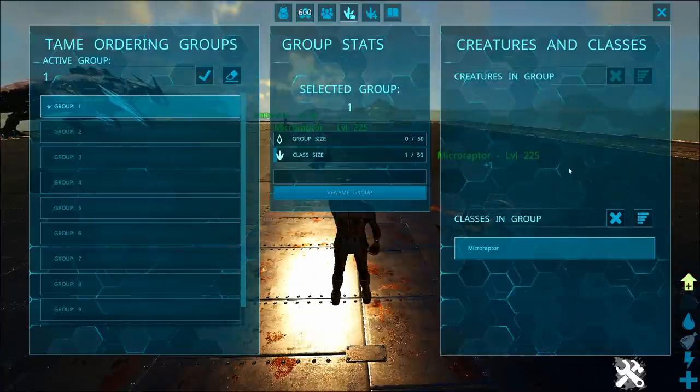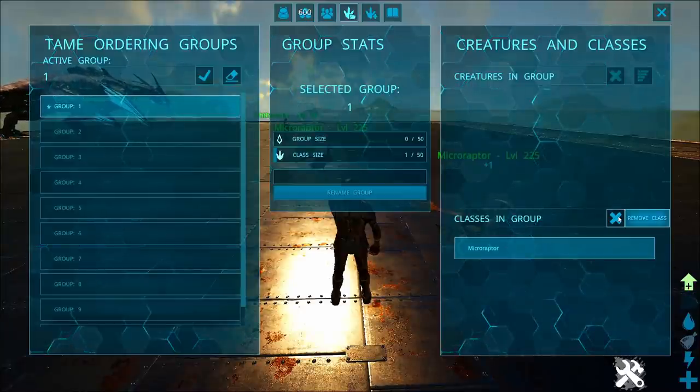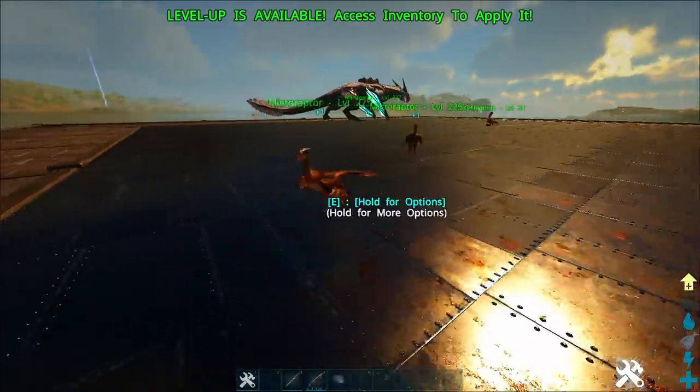If you open your inventory and go to Tame Groups, you can see Group 1, Classes in Group: Microraptor. Which is pretty cool — you can see that all Microraptors are set to tame group 1, and you can remove it right there. It's really awesome that people don't utilize this more.